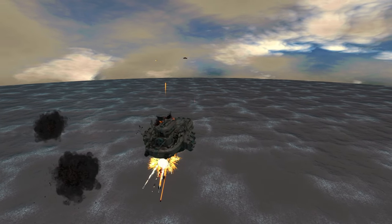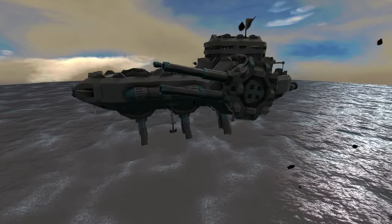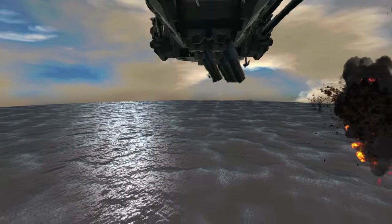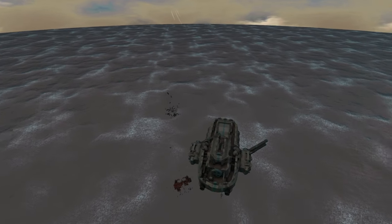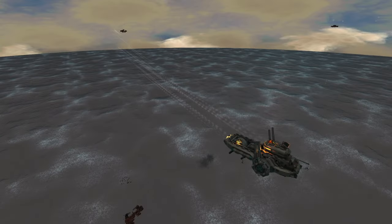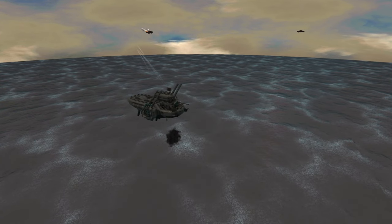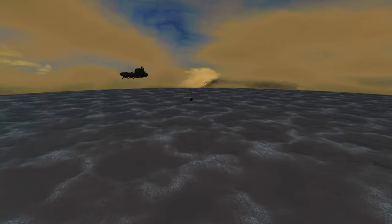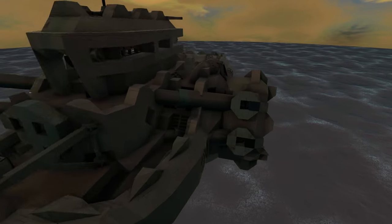It only has CRAM cannons left - it seems kind of slow to turn. Huge explosion! One of the CRAM cannons was hit. Something got through and did massive damage to one of the CRAM cannons. We still have two ships left - it's still firing at the Winner's Outpost which is great, that thing is just going to be a meat shield. We're doing so little damage against this thing, but more missiles are coming in from the cargo ship. I'm glad I left weapons on the cargo ship.